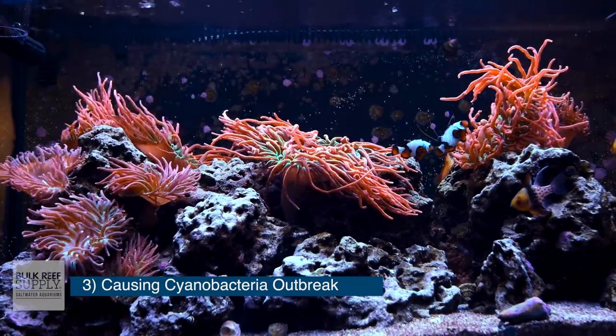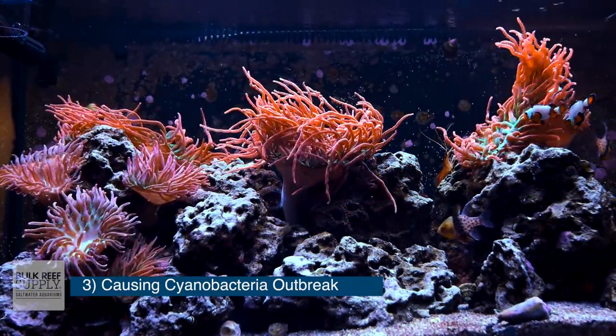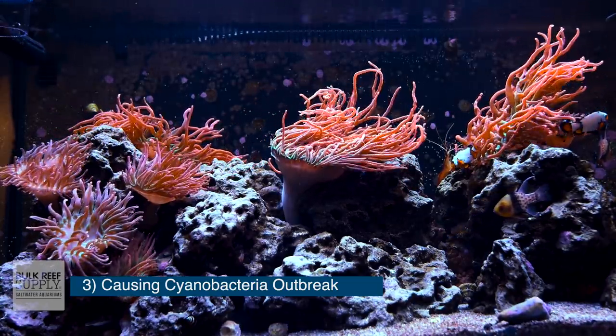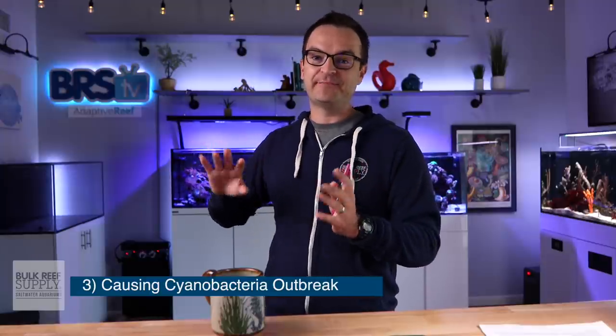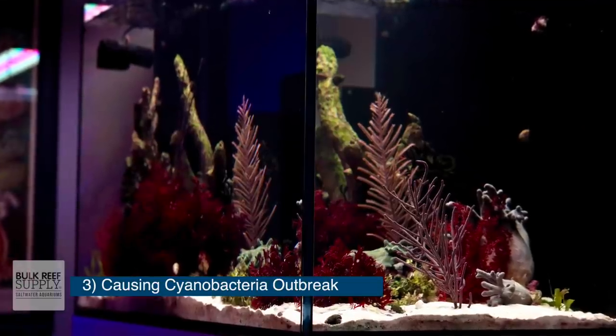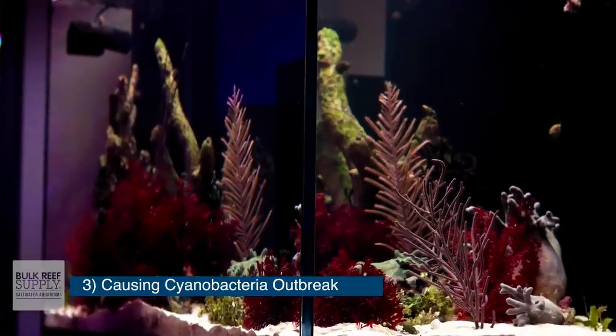The best way to prevent cyanobacteria: number one is having a good flow rate throughout your entire tank, making sure there are no dead spots anywhere. Also be sure you test frequently and that your nitrate and phosphate levels are at least detectable — certainly not at zero. If you do end up getting cyano, I found the best way to get rid of it without antibiotics is to increase flow in the areas it's growing, do manual removal using a gravel vacuum every single day, and increase your nitrate and phosphate levels. Usually doing all three, I can get rid of cyanobacteria in about a month.